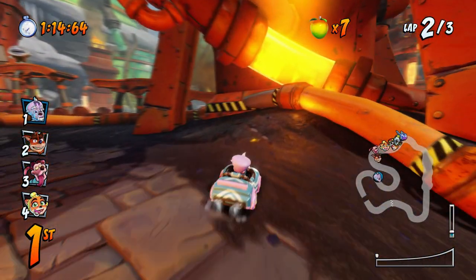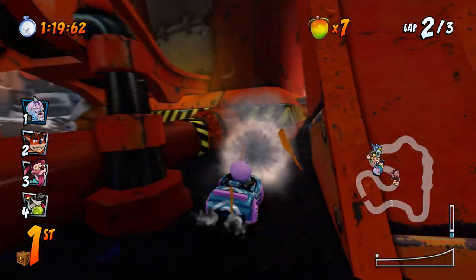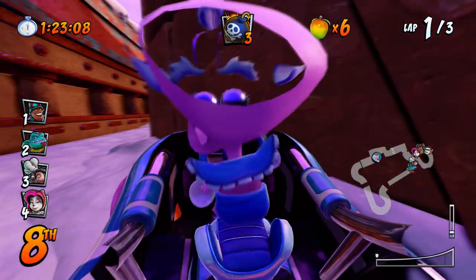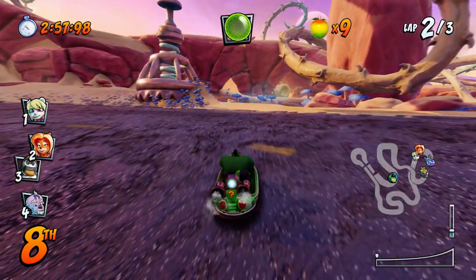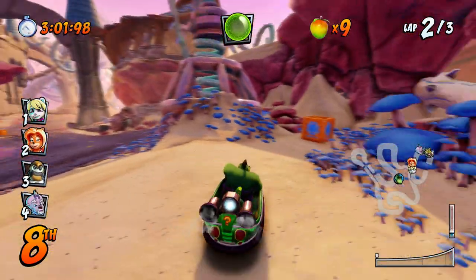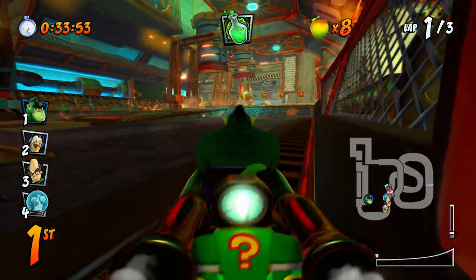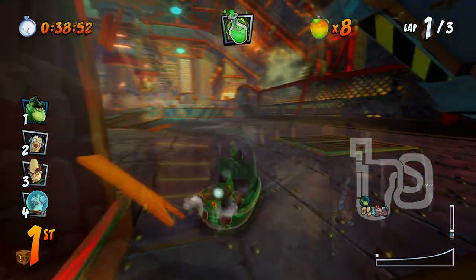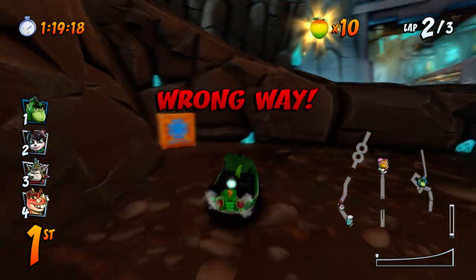On Meteor Gorge, the crate is awkwardly put behind this little post — instead of taking the shortcut, just cut off to the right and you can squeeze behind and grab it. If you go to the very start of the shortcut on Barren Ruins, you can find the crate right at the beginning. On the next track, instead of taking the shortcut just go straight and you'll find it next to all these mushrooms. On Assembly Lane, once you go into the treadmill area in the factory you can find the box right off to the right. On Hyperspaceway, just go the normal route instead of the shortcut and you'll find it right behind the wall at the very bottom.